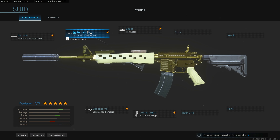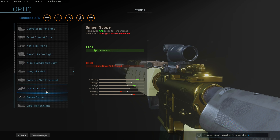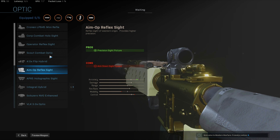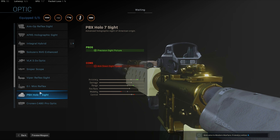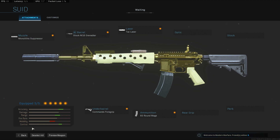These are the attachments for it: Stock M16 Grenadier, Monolithic, Commander 4 grip, 60-round mag, Tac Laser. You could swap out the Tac Laser and use the VLK 3.0 optic, or just stick a red dot sight on it — totally up to you. Or use the holographic sight if you like it. That's just how I like my M4. I can deal with the iron sights, or you could use one of the blueprints that make the iron sights better.